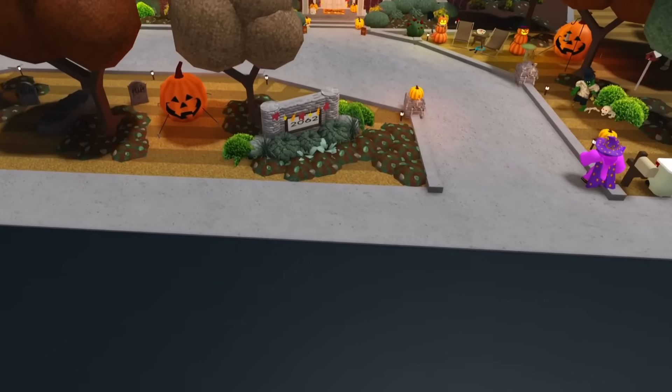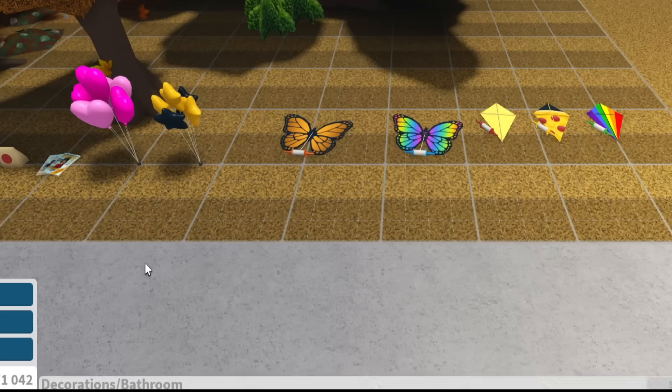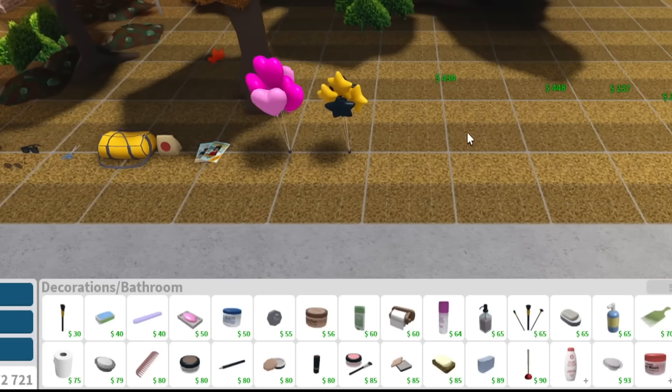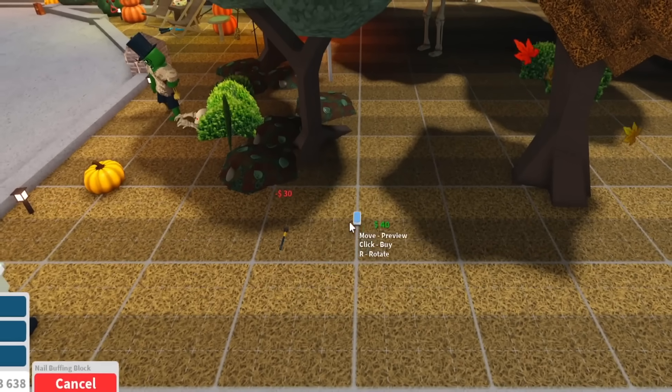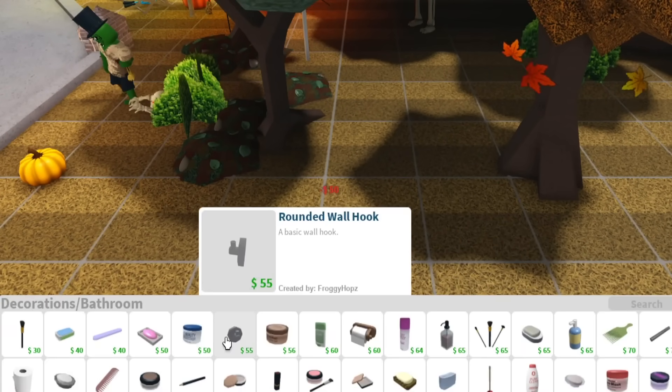There's a category for self-care, right? Decorations like that are in bathroom — they're all in bathroom. Okay, we're good. Let me go and delete these now since I have them. Makeup brush — I'm just gonna grab everything from this section. You never know. Moisturizer, that's what I need.